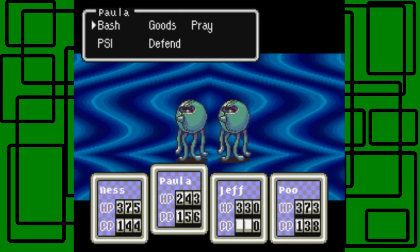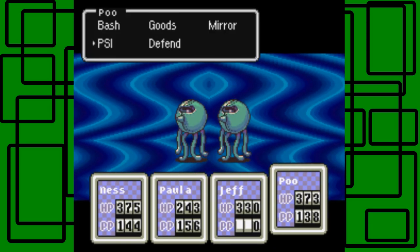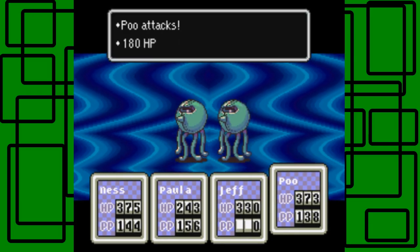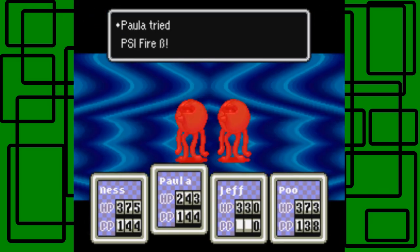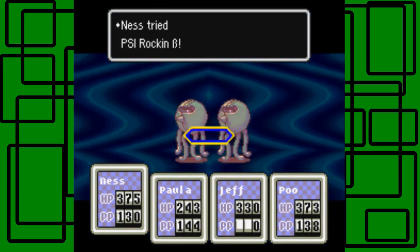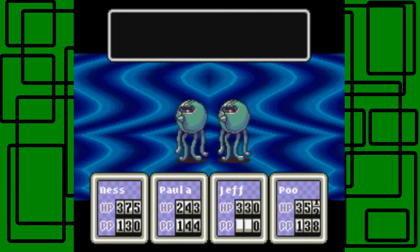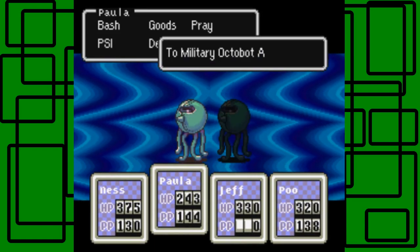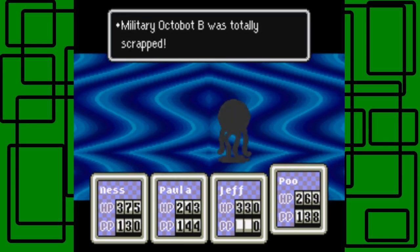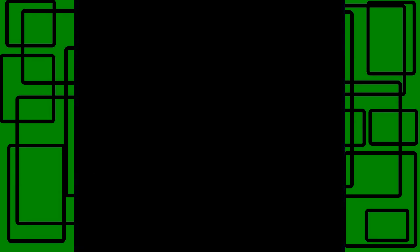PSI Rockin' Beta, PSI Fire Beta, shoot — there we go. Poo can bash with his new Sword of Kings. We're in good shape right now. Maybe this will knock it out — nope, of course not. Tried something but failed. Bash, bash, and shoot. It's to the point where they're totally scrapped. This one's getting 12,804 experience each — nice.